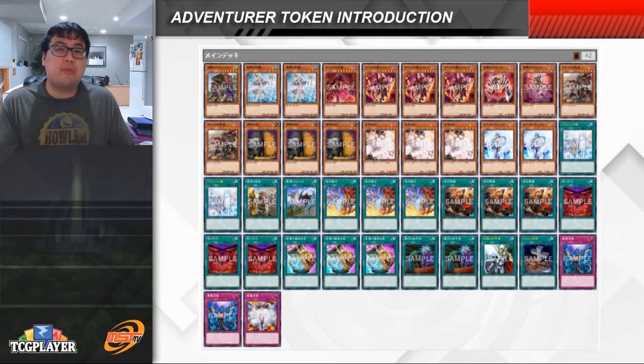Another list post the January 2022 OCG banlist shows the engine with Water Enchantress and Rite semi-limited. It's basically the same thing — one Griffin, one Fateful Adventure, one Dracoback — just two of each of the other pieces. Here it's being splashed into a Despia deck, which isn't full power in the TCG yet since we don't have the Fallen of Albaz deck released. But this shows that even despite losing one Enchantress and one Rite, the Adventurer Token engine is still really useful in the OCG and could provide a solid framework for how Despia decks will look in the TCG in just a few months.